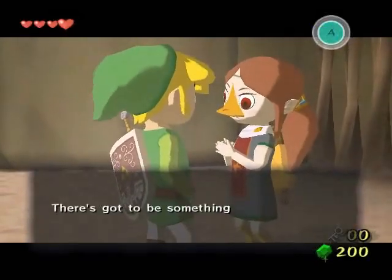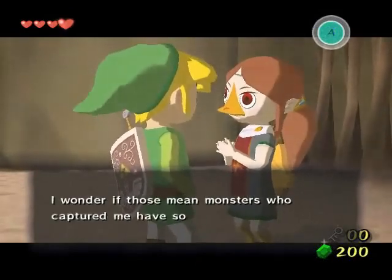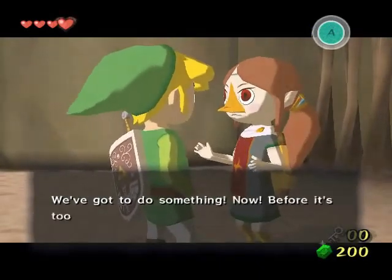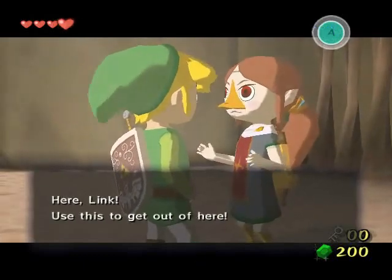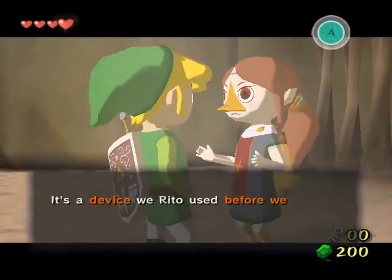Some creature is reportedly doing awful things to Valoo's tail, which begs the question — why doesn't he just fly out of there? As we are going to see later in the game, this guy can just fly around like nobody's business. So if there's a creature down there playing with his tail, just take the tail elsewhere — problem solved! Dumbest sky spirit ever!